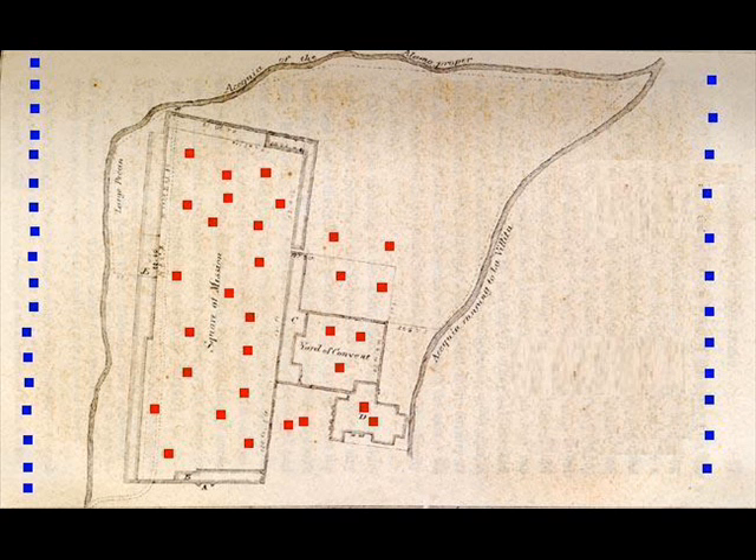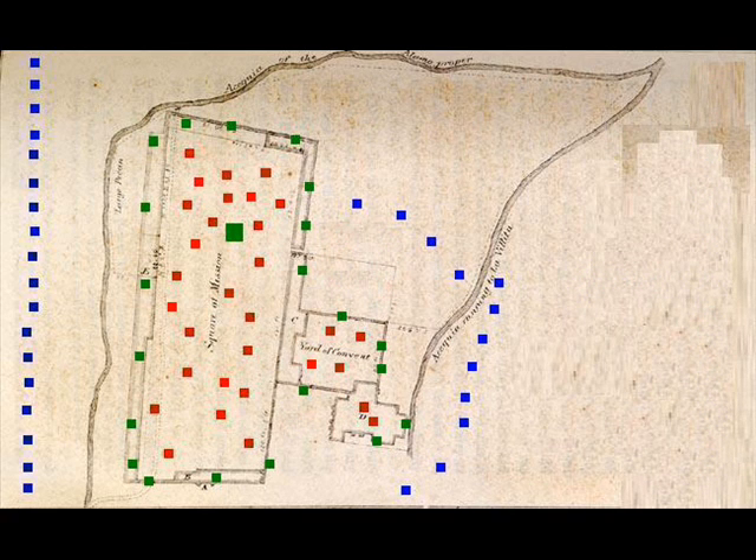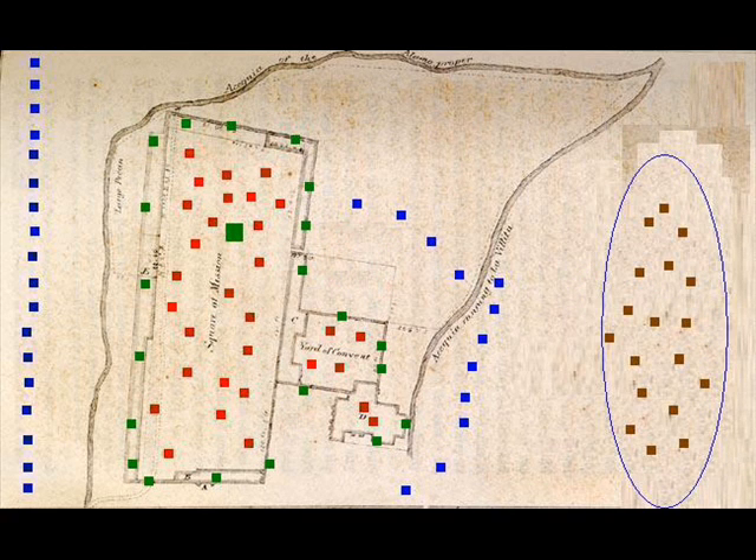Santa Ana had his 2,000 soldiers move in on the 13th day morning. While inside, Alamo soldiers were just waking up. As his 2,000 soldiers moved in, they surrounded the sides, and they had two waves — three waves, if you count the final one, that actually breached the walls and killed everyone.